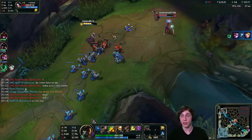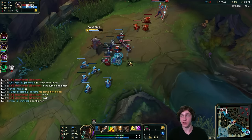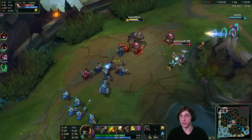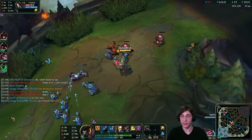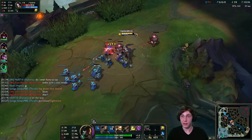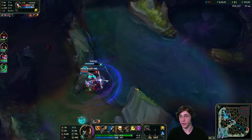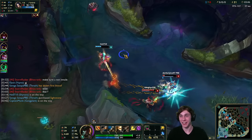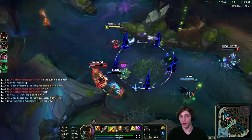It looks like Shyvana's coming for a gank but Irelia seems to be playing passively — maybe she knows. We try to line up some shots but it doesn't happen. Irelia gets forced out of lane anyway, and then it looks like they're fighting — I'm on my way. Shyvana just destroys Irelia, and now Azir is actually here.